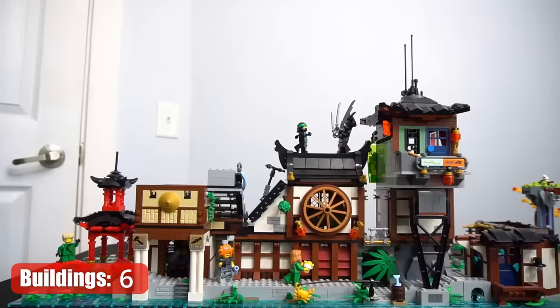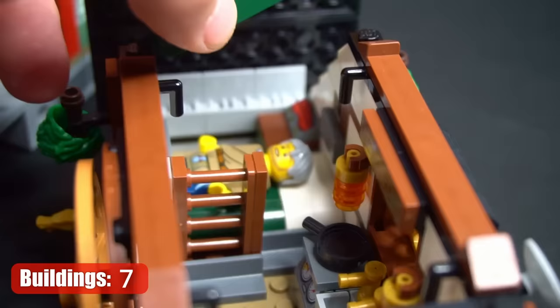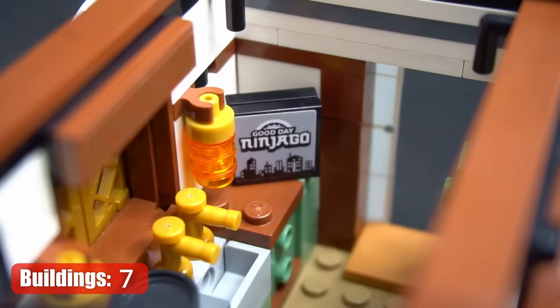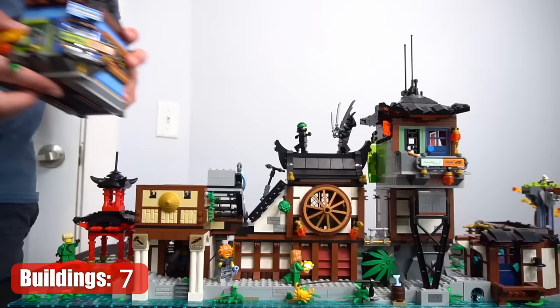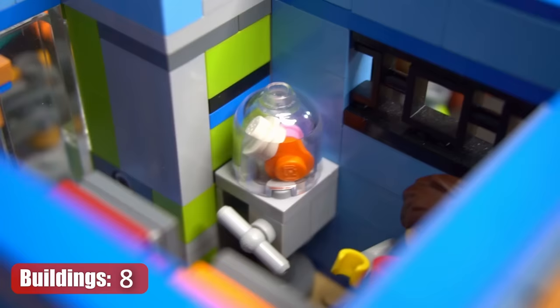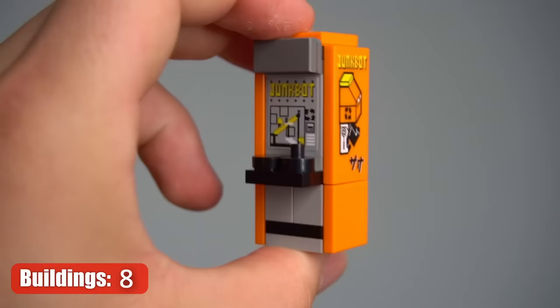Across from the Mojo Dojo, we have a small apartment with dark green bunk beds, a black and white TV, and a really cool use of a cartwheel for the window. The last building in the dock section is an arcade with a gumball machine and a couple really slick-looking arcade games.